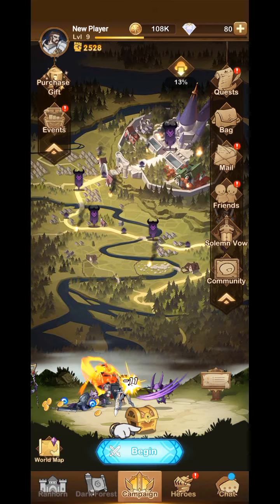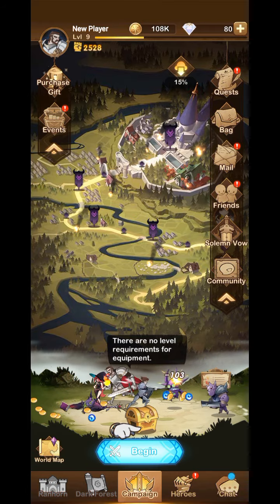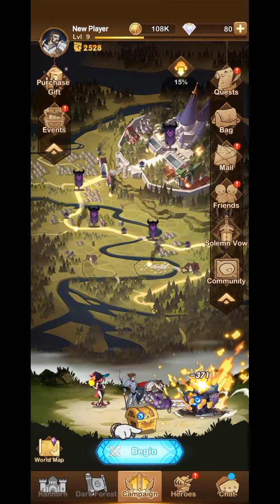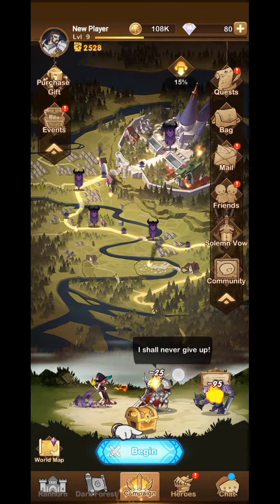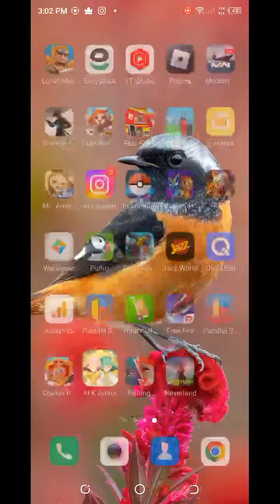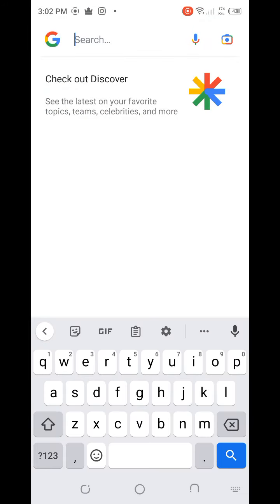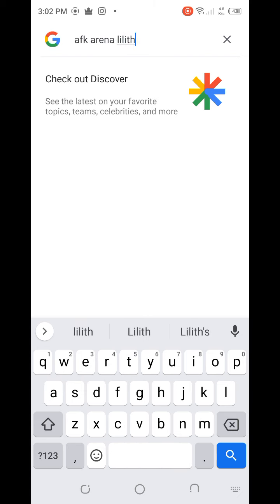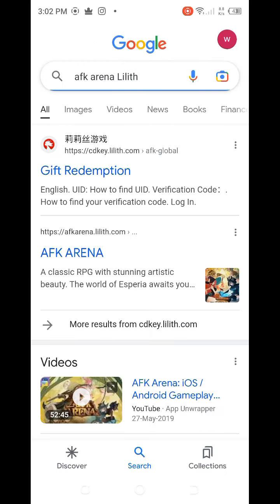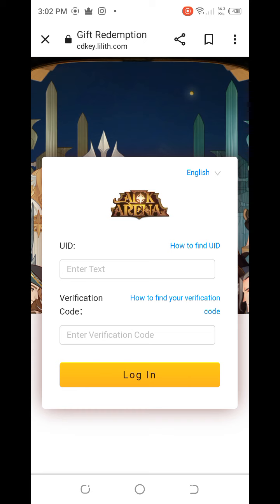Let's start today's video. First of all, make sure your internet connection is good. Now it's time to go to the redeem code section. To claim the code, open Google and search 'AFK Arena Lilith'. Then open the first website which is the gift redemption site.